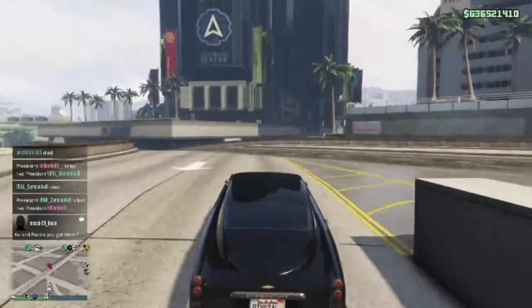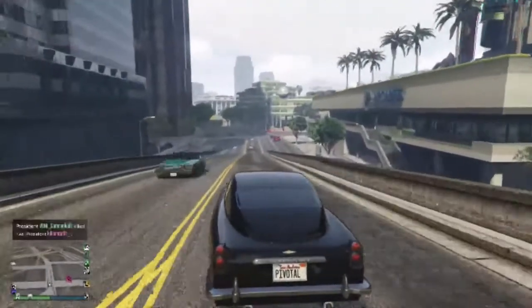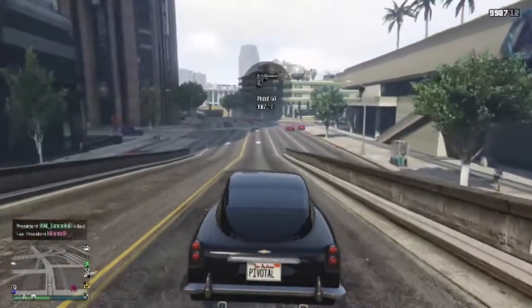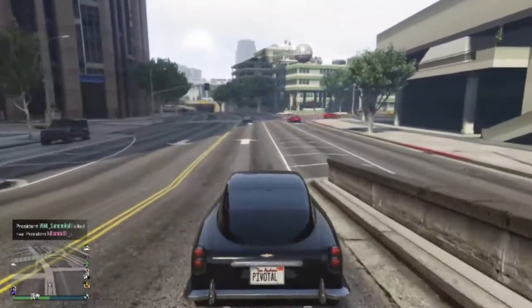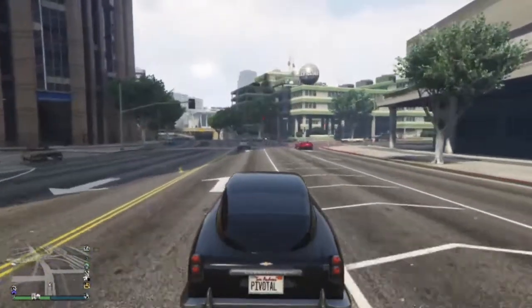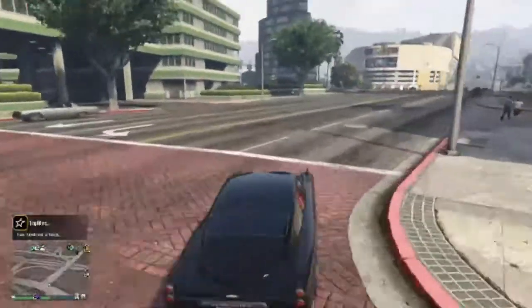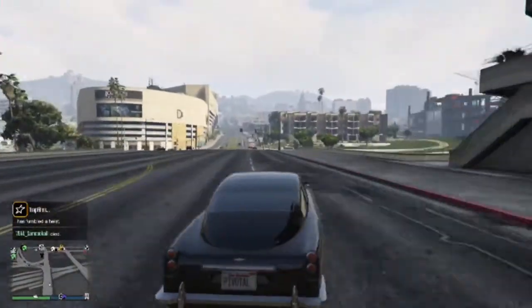The first thing we're going to look at is the primary weapon that can be added to this car — what a lot of people wanted originally — which are the machine guns on the top of the car. But to be honest, these aren't the same gun that was on the original JB700 in story mode. I'm going to actually show you that gun and we're going to compare them. This one is more like the P-Shooter type of guns that are on vehicles like the Night Shark and whatnot. So I'm a little bit disappointed, but I'll show you.